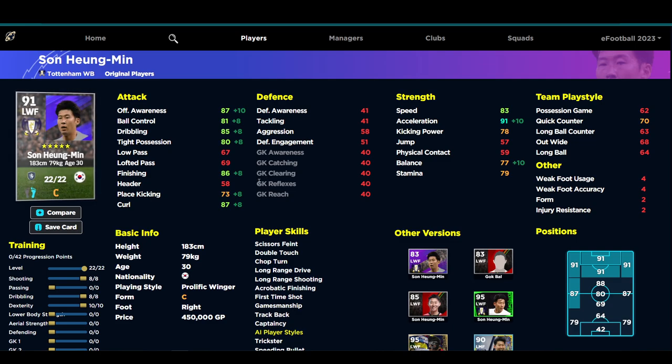For an alternative build if you don't want to spend coins and want to stay free to play, Son is a fantastic option. Yes, he's listed as a prolific winger, which means he'll hug the touchline when that play style is activated, but with stats like high acceleration, high offensive awareness, and strong finishing, you can get by with one less point into finishing and one less into dribbling, then pop that onto his speed.